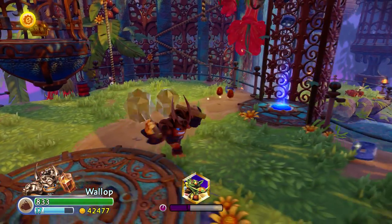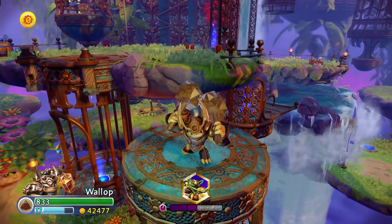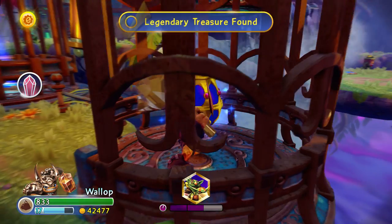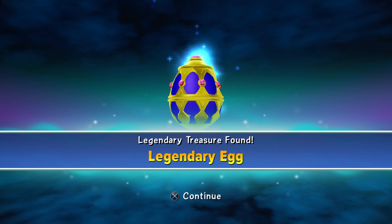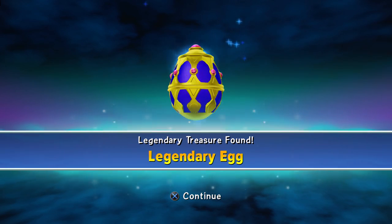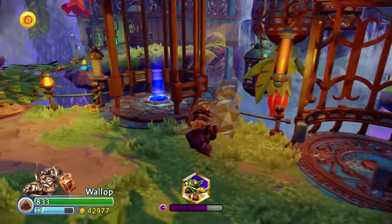Let's take a look around and see the location of the legendary treasure. By standing on this cage it actually lowers it so that way you can get the legendary treasure. We've got the legendary egg — a legendary treasure that once we've collected and go back to Skylanders Academy, we can actually use it to decorate the area. And we get 500 gold for it, not too shabby.